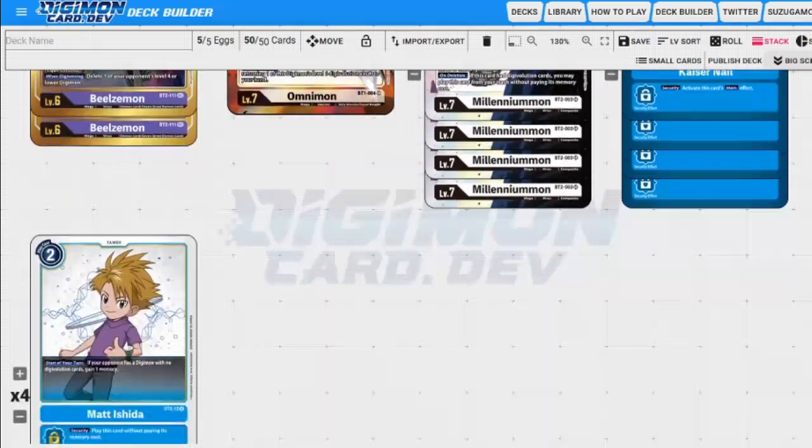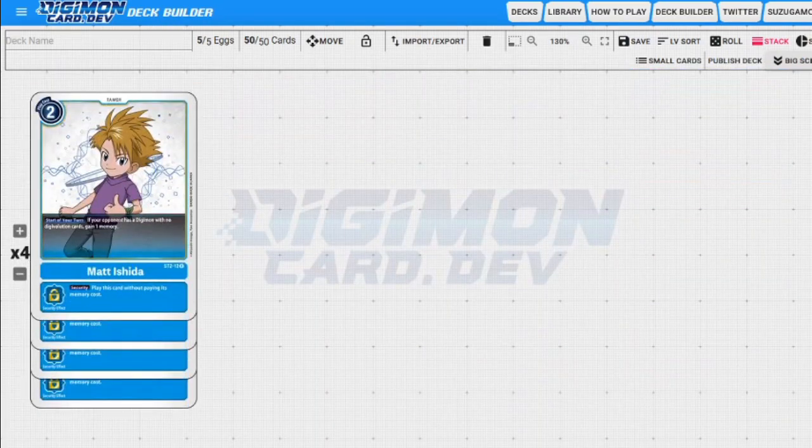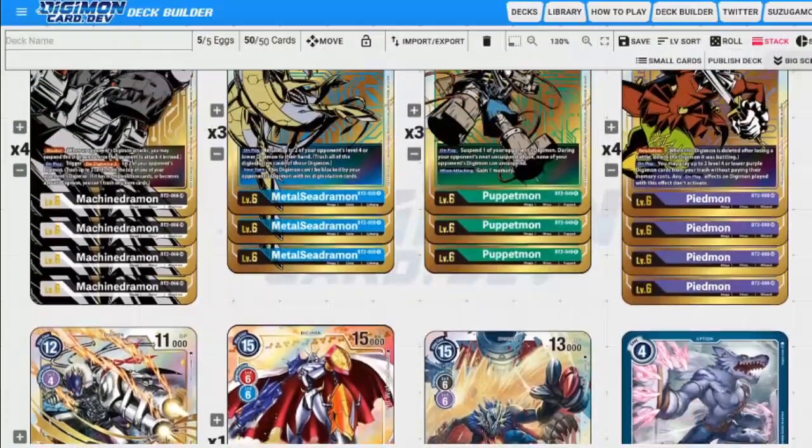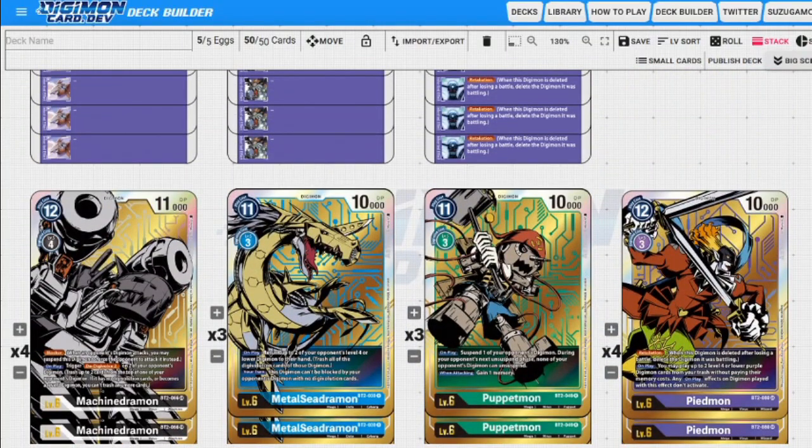Finally, we have a four-of Matt Ishida tamer from the starter deck. We're using starter deck one — not the others — because it doesn't cap us on memory. It gives us memory whenever our opponent has no digivolution sources under a card. If we keep bouncing their stuff, eventually they'll play something without a digivolution source, and that's when we ramp memory. Over three turns, two Matts give us six memory — that's half the cost of our Dark Masters, or makes Millennium Mon or Omnimon essentially free.